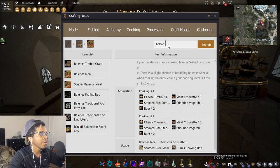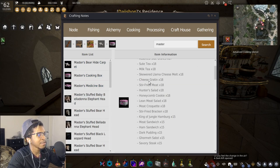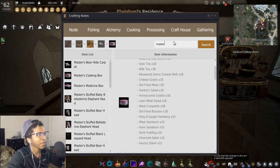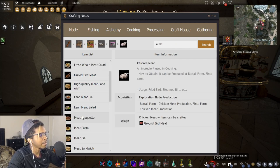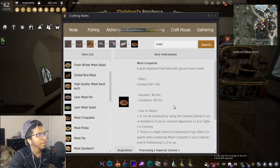Even if you just want to do master imperial boxes, type in 'master cooking boxes' and you'll see a list. Let's say you choose meat croquet — you can mass produce those until you reach master, which only takes a couple hours of semi-AFK cooking. Then you have a large stockpile ready for when you turn in your imperials.